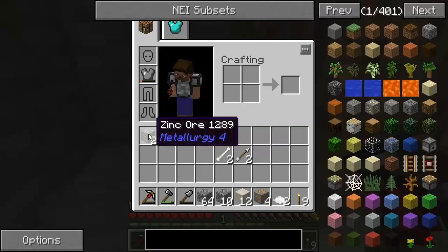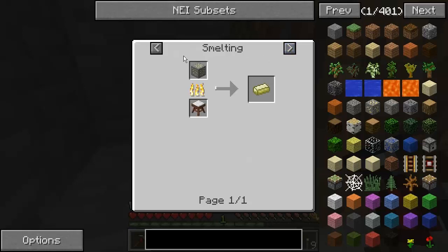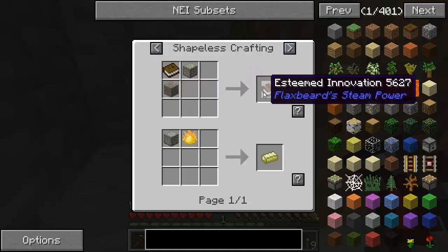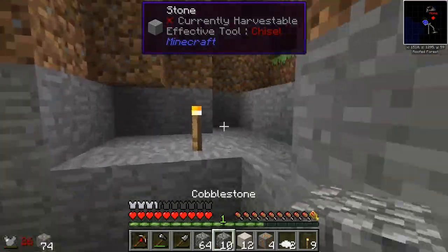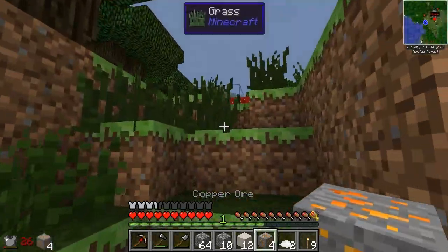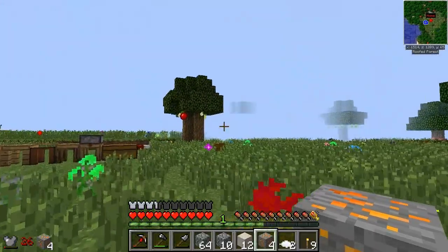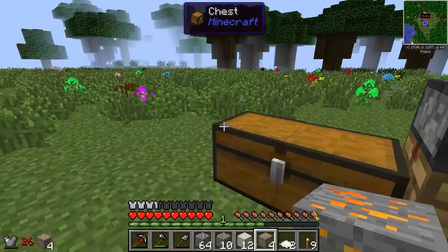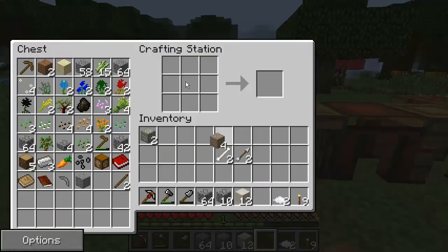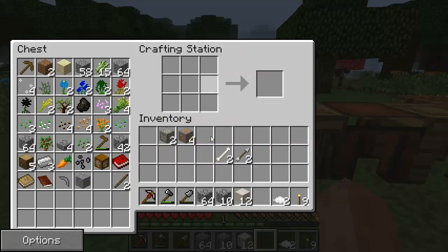What does zinc make? Zinc ingot, apparently. And it will also make an 'Esteemed Innovation' from Flaxbeard's Steam Power mod — one copper, one zinc, and a book. I could actually make one of those. Why don't I go above ground and see about getting myself one. It's pretty dangerous out here, especially at nighttime, and I've got nothing lighting the place up. So: one copper ore, one zinc ore, and a book — I don't have a book yet, and I won't for a while. I've got sugar cane but no leather.